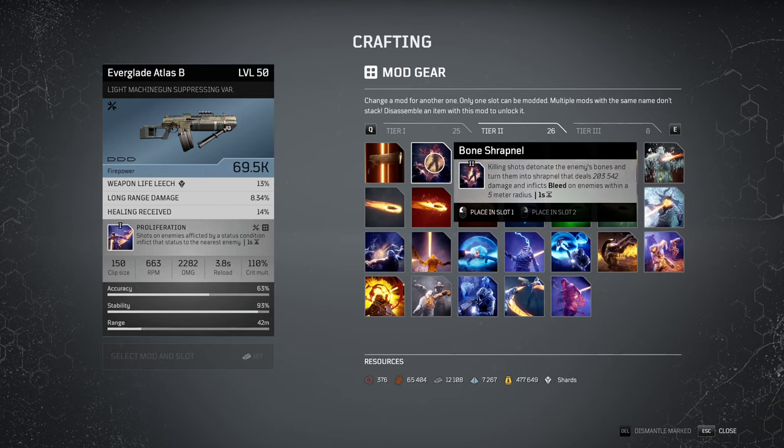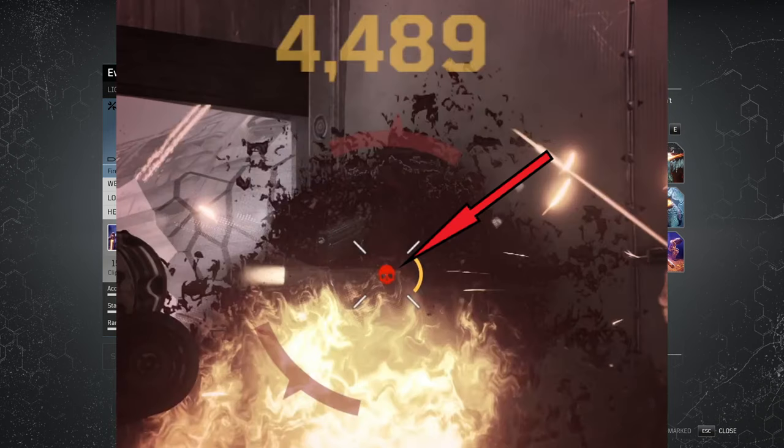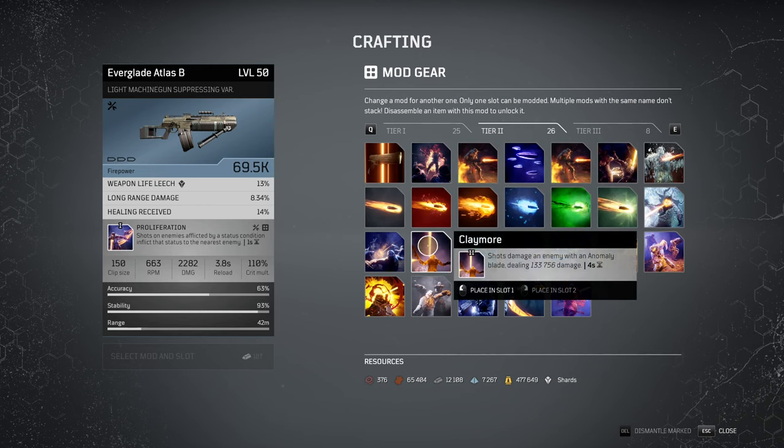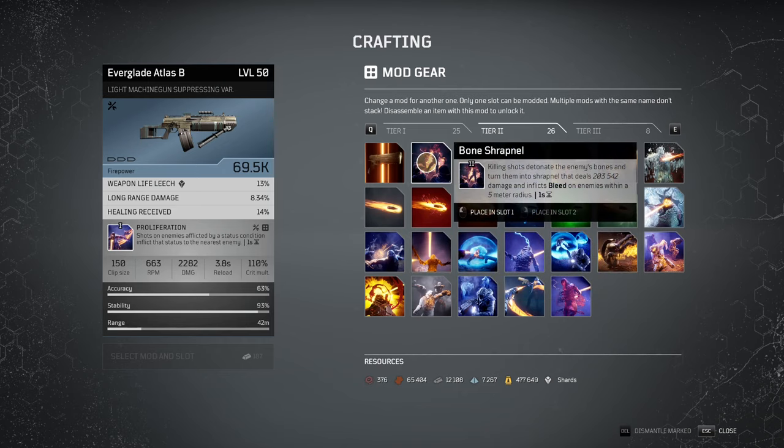You need to know that for a kill to count, it needs to be a kill from the bullet that you fire. If you aim down sight, you will see a little skull next to your aim when it's a shot that will count. For example, if you have two mods — this one and maybe claymore — and the claymore effect kills the enemy, then bone shrapnel will not work. It only works if the enemy dies from a direct hit by your bullet. That's important because there are more mods that work exactly the same way, even when not stated.